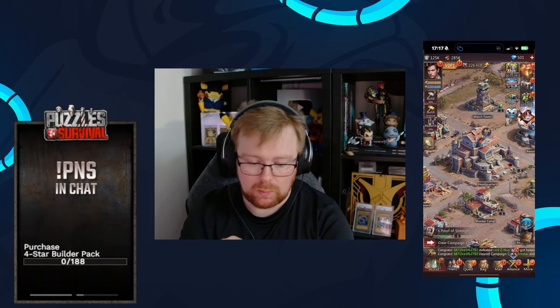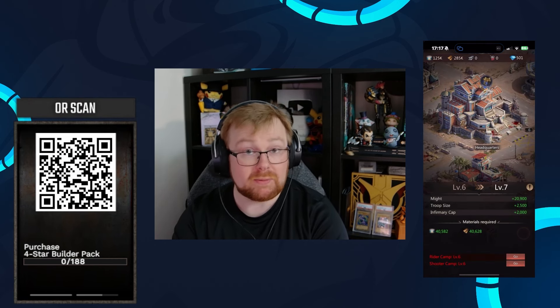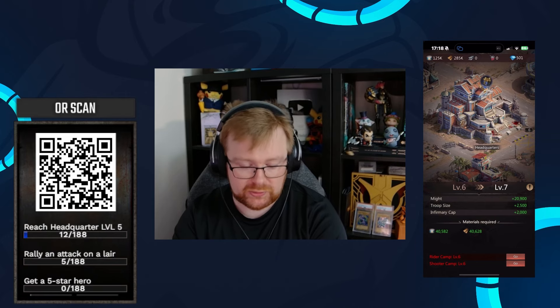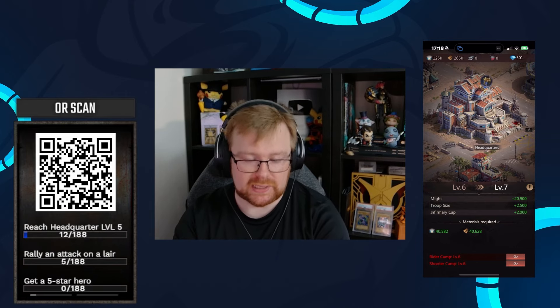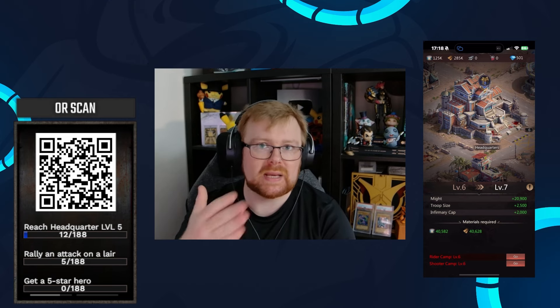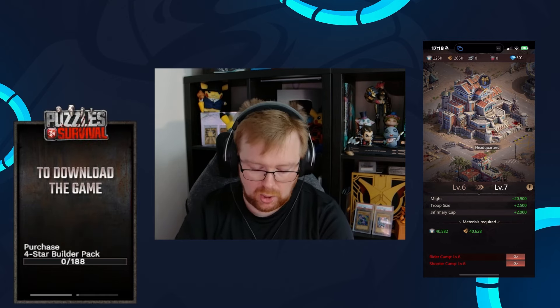If you look over here, click the building, and when you click upgrade — I'm level six at the moment. To get to level seven, it wants me to have a rider camp at level six and a shooter camp at level six. So to do this, do the requirements to level it until level five and you'll hit that goal.